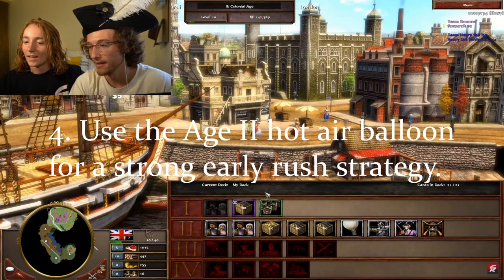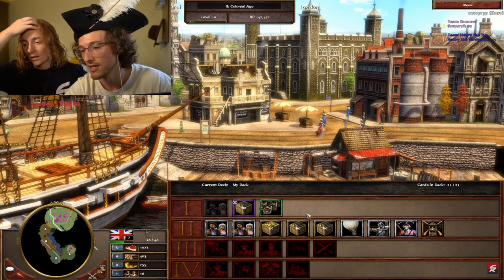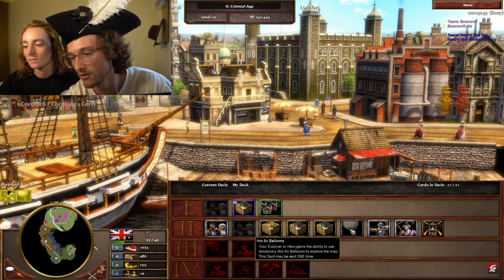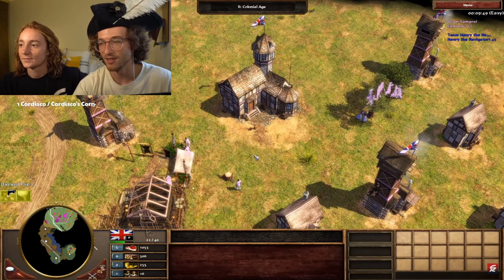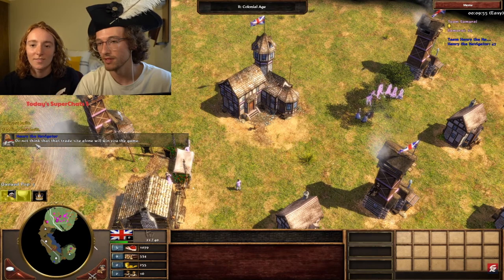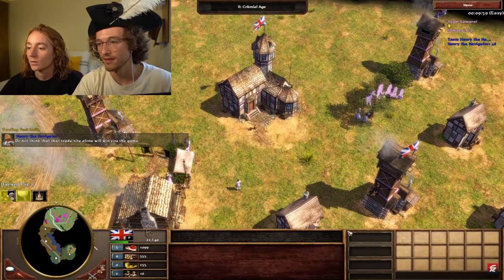Number 4: if you do plan to rush, put the hot air balloon in your deck if possible. You're able to scout your fleeing enemy and end them before they have a chance to come back — it's extremely helpful for taking out players early. You also get to use the hot air balloon sporadically as you age up, giving you more map control and visibility. It also counts as a great late game perk, as it reloads so fast that it feels like you basically have an advanced one in age 4.